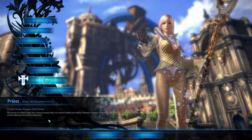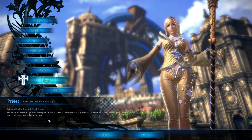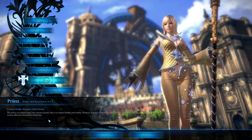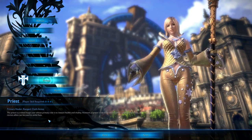The Priest. Primary healer, ranged, and cloth armour. The Priest is a robed magic user whose primary role is to restore health and vitality. However, the Priest is not to be taken lightly — the same power that revives allies can be used to smite foes.